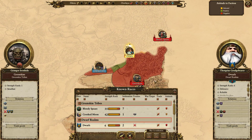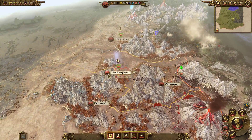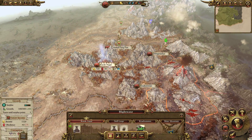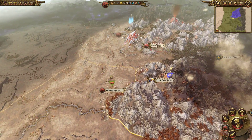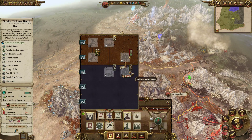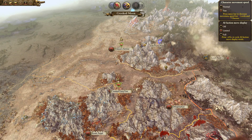The Dwarves are getting kind of big over here, so that'll be something cool to deal with. Right now we have two stacks and a lot of unrest we're trying to take care of. It should clear up pretty soon. At Black Crag we're going to get a Goblin Tinkerer bench so we can get some technology going. Let's go ahead and end the turn.